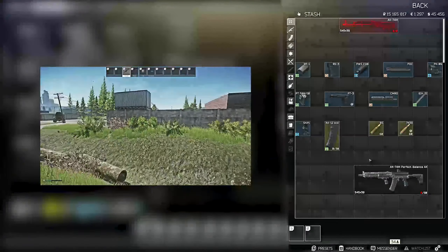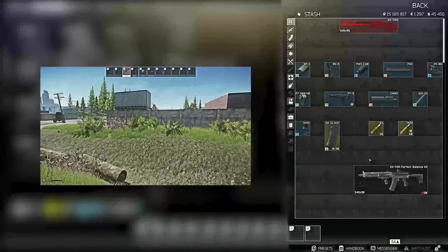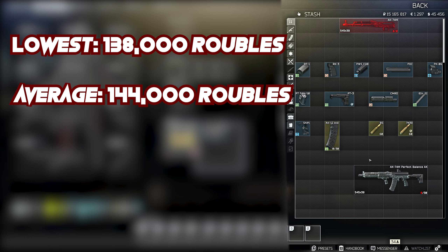I build my rifles for ergonomics. The prices on certain items from traders are actually cheapest 90% of the time. The only thing that varies is buying the actual gun. Sometimes you can buy a fully functioning gun and sell the stock parts to get back a little profit. The lowest I had this build was 138,000 rubles; on average it costs around 144,000 rubles. It sounds like a lot, but this is basically the best in-game build right now. Basically there are two build variants, and the only thing that changes is the grip.